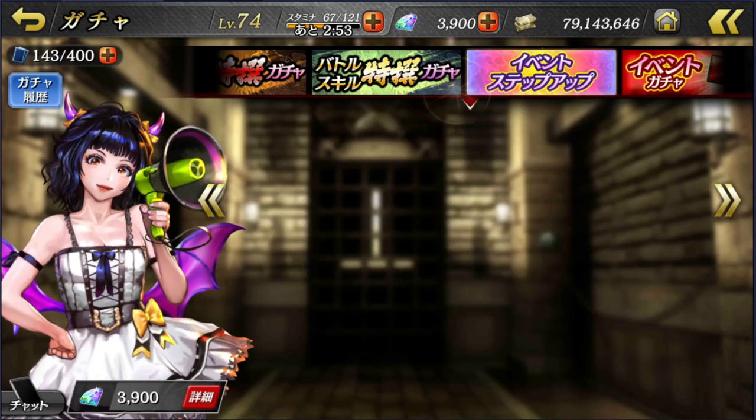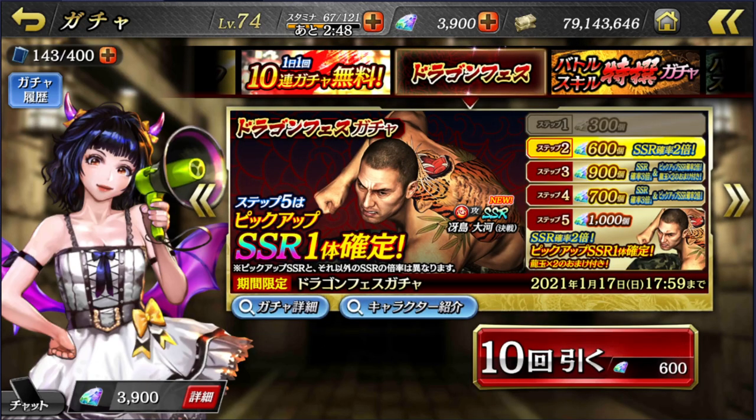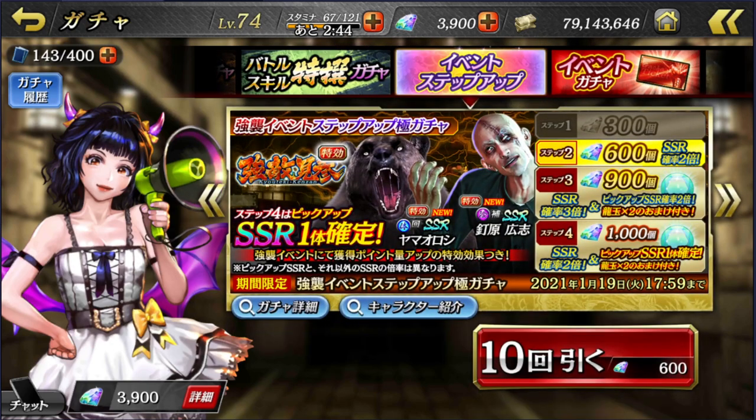There seems to be a lot of Yakuza 5 stuff coming out in the game right now. They also released a Taiga that I skipped — and by skipped I mean I did step one. So yeah, I'm going to be summoning for this bear because he seems like a pretty solid defensive unit, and I need more defensive units. I have plenty of good attack units but not a lot of defensive. So let's go into it.